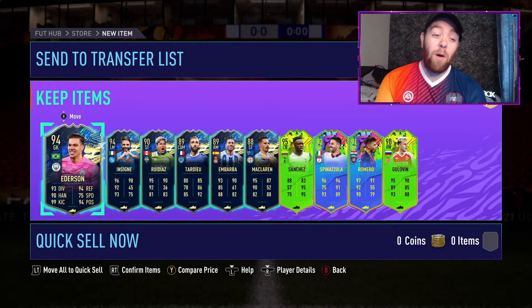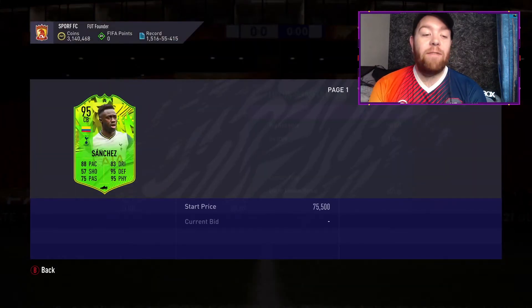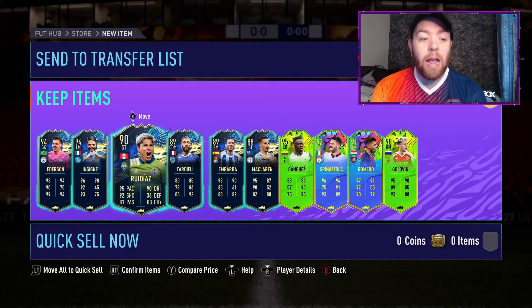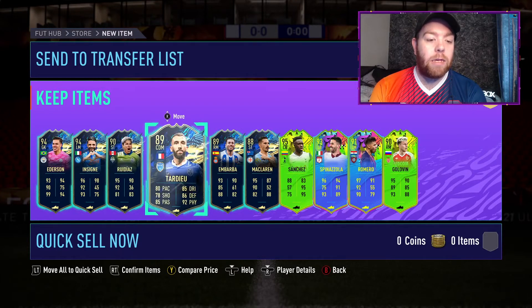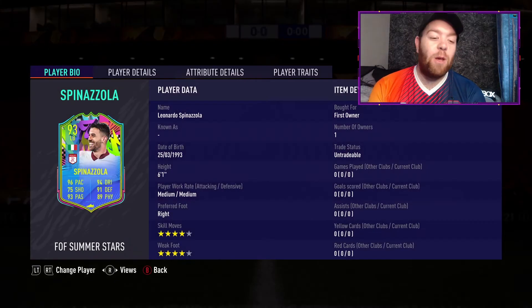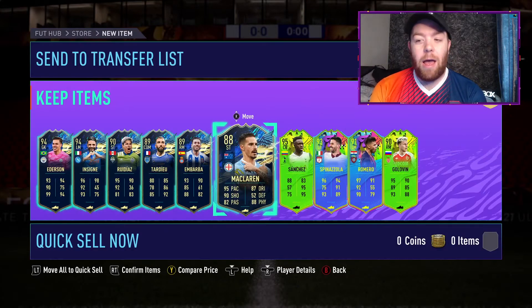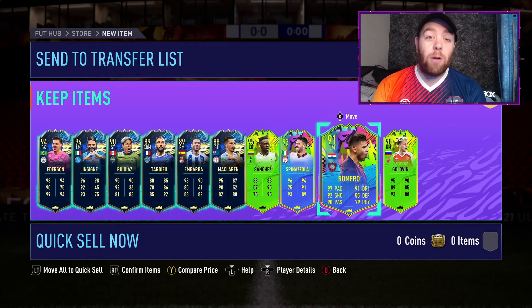There we go — a full special pack! Things you absolutely love to see. Again: 95 Sanchez, 94 Ederson, 94 Insigne, 90 Rudiaz, 89 M'Barba and Tardieu, 88 McLaren, 93 Spinazzola, 91 Romero, and 90 Gullivar. Spinazzola could have been good for Weekend League but I've got a few Hernandez already. A full special pack — can't go wrong there, plenty of cards to stock the club for SBCs.